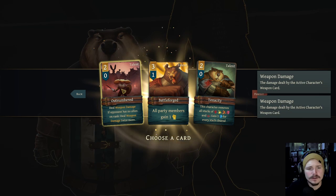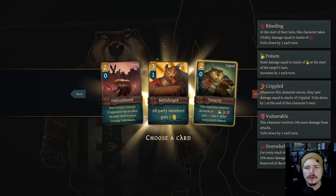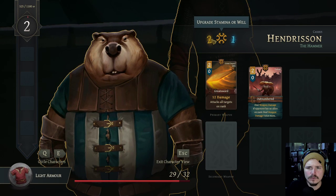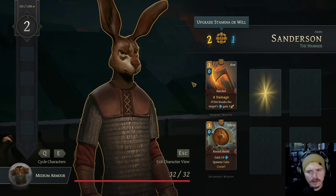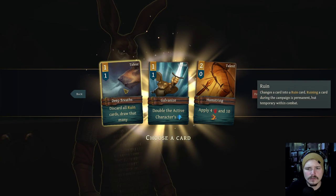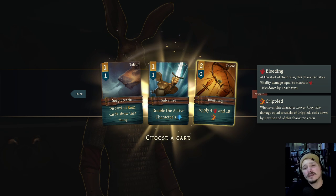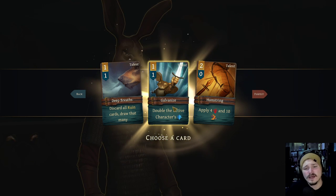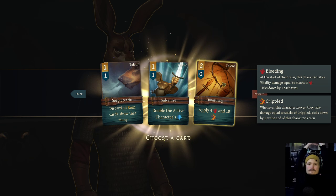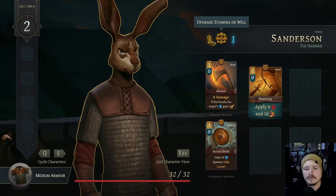Battleforged: all party members gain one vigor. Not my vibe. Outnumbered: deal weapon damage - if opponent has no allies on rank, deal weapon damage twice more. Tenacity: this character removes all stacks. So let's go outnumbered on beaver. And we will drop the stam upgrade on probably both of them off the bat. Apply four bleed and ten cripple - could actually be pretty good. Double the active character's armor, so we can double bunny's armor. Or we can take hamstring, which applies four bleed and ten cripple. On the right enemy, this is actually really good. I'll take that because we need some more damage.